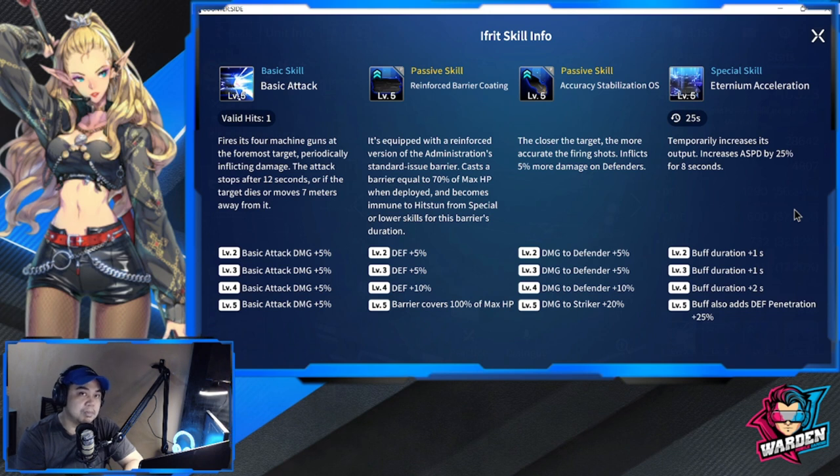At level five, the barrier covers 100 percent of max HP. However, if you're going to use Ifrit in PVP, do not level up level five of Reinforced Barrier Coating, because you'll be encountering Naibin and Naibin will have a field day with him. If you're only using him in PVE, you can level it up — but this is crucial: once you level it up, you can't go back.